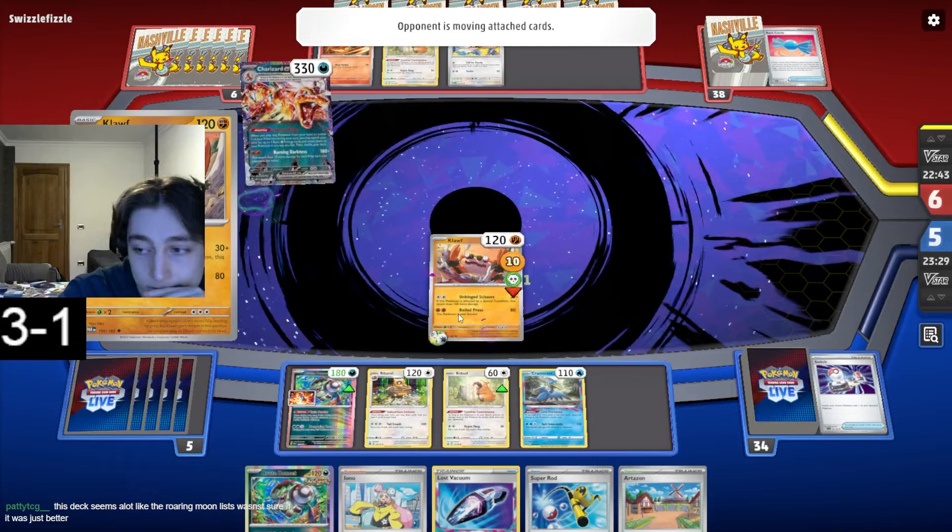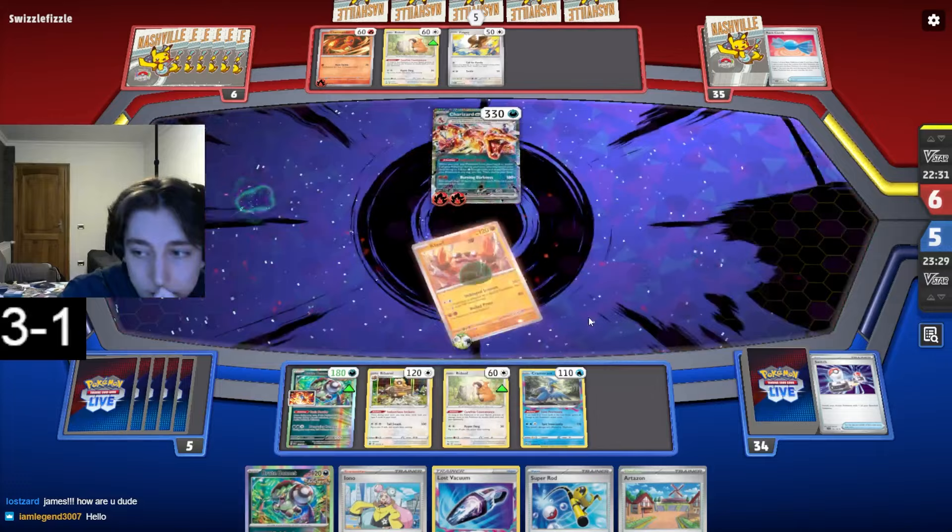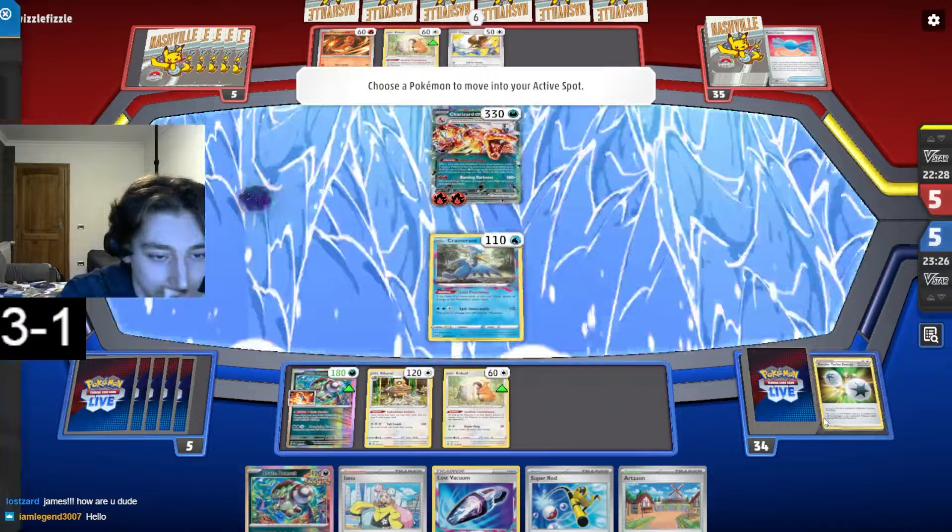I wouldn't classify it as just better but it might be slightly better, or better in different matchups and stuff like that. Yeah you're right, it's very similar to Ancient Box. Ultra Ball is a good top deck - so we just get Cloth down, we're going to need that next turn. We get Caballion because we need that now.